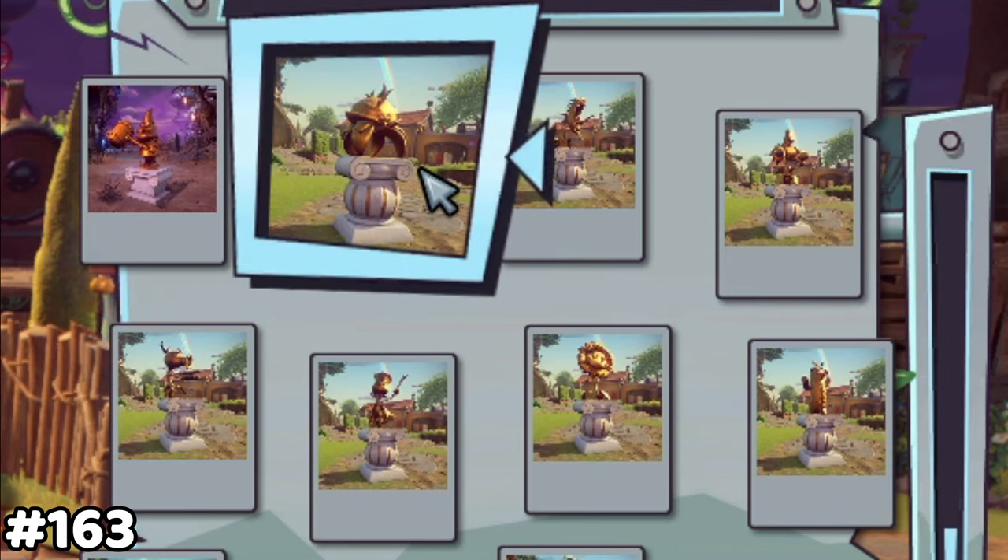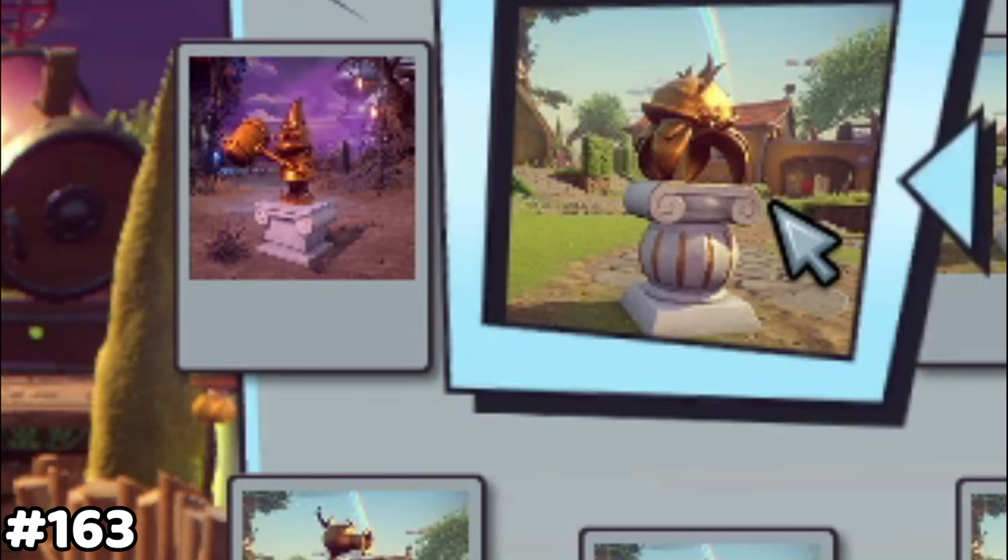The gnome backyard item has a zombie background, which makes it look really funny when decorating the plant's backyard.